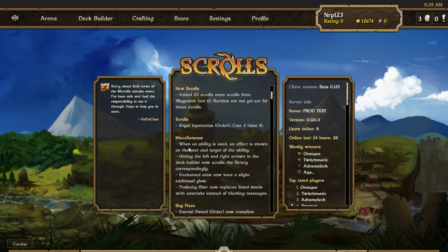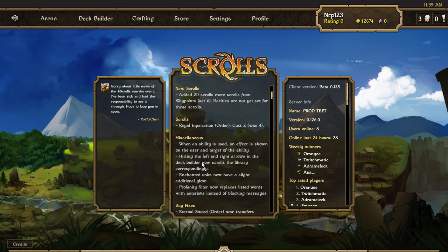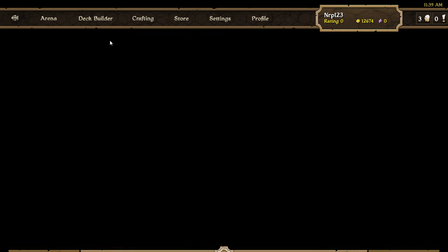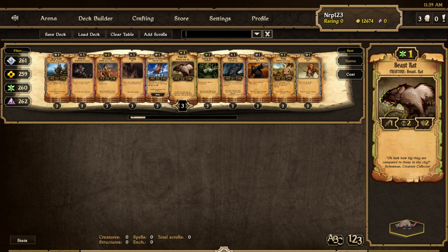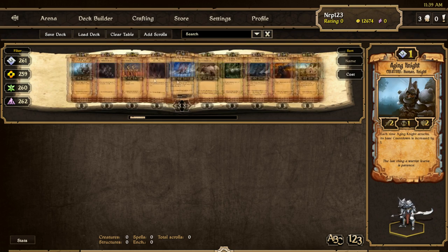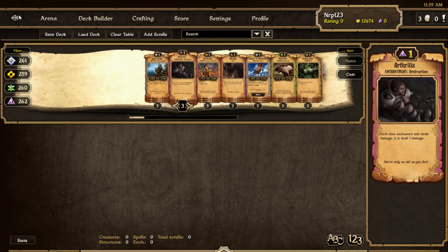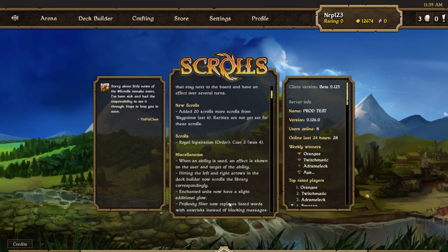There are little things like easier to see when abilities of units are used - that's actually a big change. Hitting left and right arrows in the deck builder now scrolls the library correspondingly. I love that change because I hate using the mouse wheel - it's so hard to tell how far it's moving. Now you can do one card at a time just holding down the arrow keys.